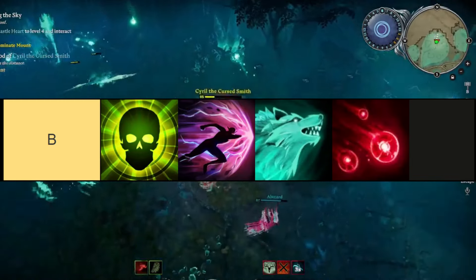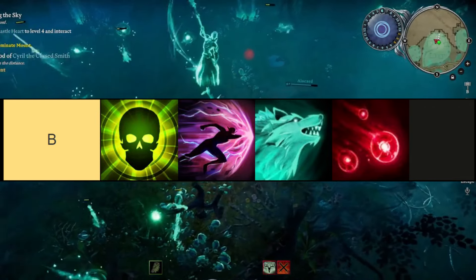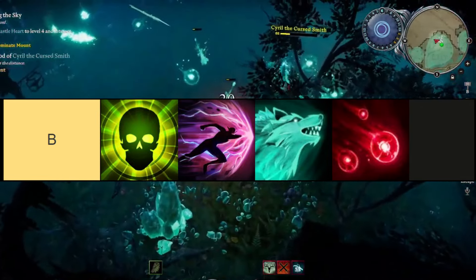The spells in this tier are in order from top left to bottom right: Bone Explosion, Merciless Charge, Spectral Wolf, and Sanguine Coil.